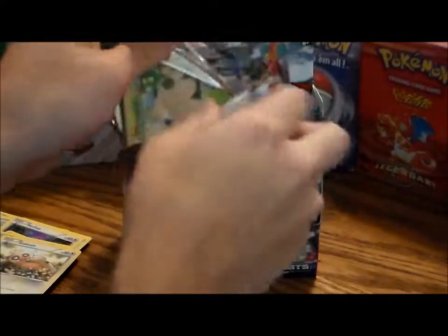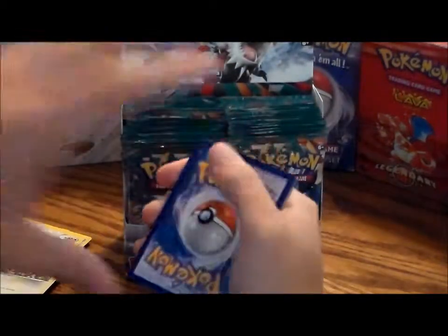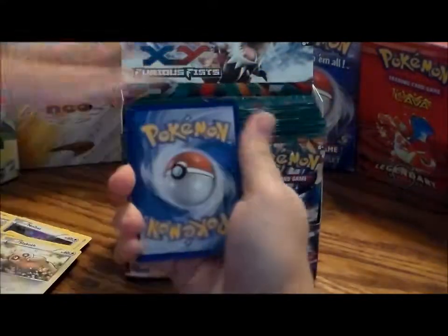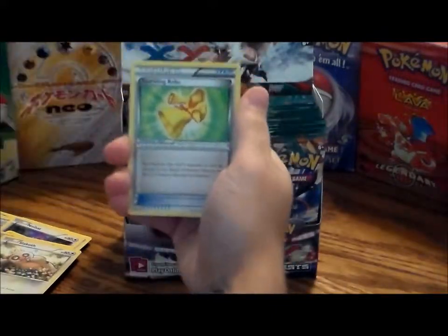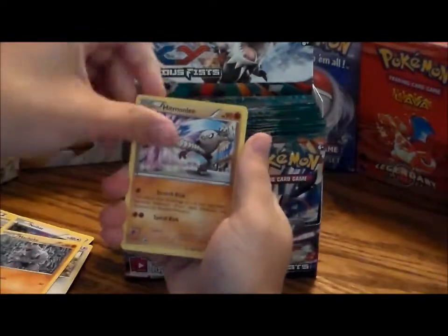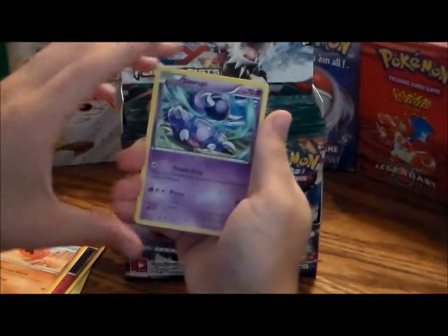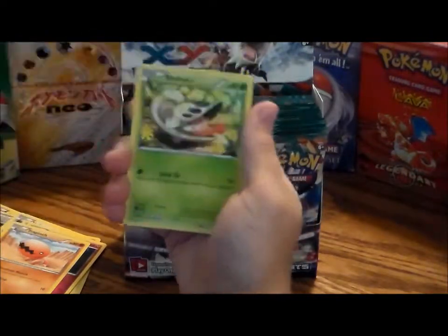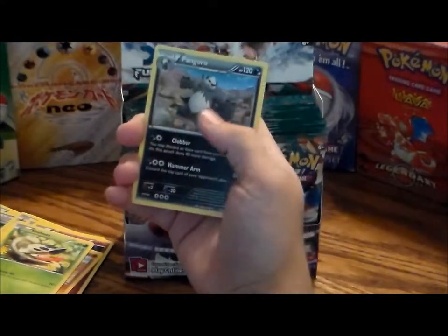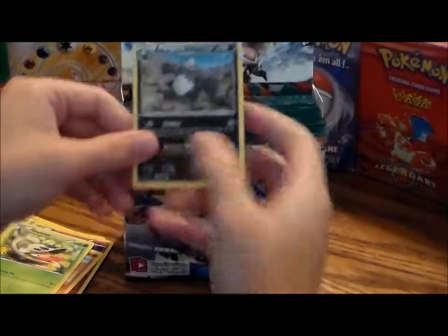I think this video is going to be two parts because there's too many packs to open. One, two, three. We got a Sparkling Robe, a Machoke, a Hitmonlee, a Shroomish, a Clefairy, a Trapinch, a Skorupi, a Shelmet, a reverse hollow Skorupi, and a Pangoro as my rare. Pretty neat.